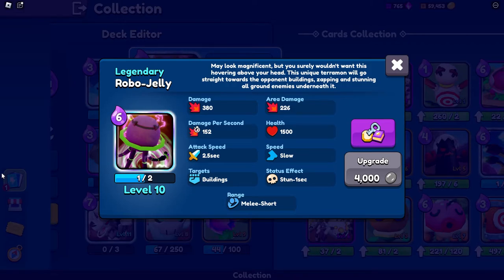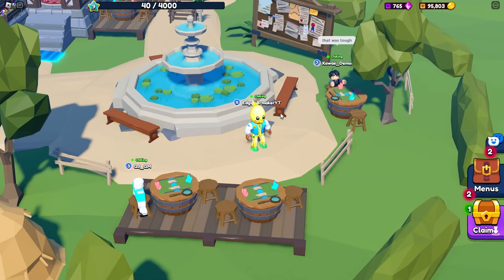These are the stats for Robo Jelly: 380 damage, 226 area damage, 152 damage per second, and 1500 health — so he's a really tanky unit. Attack speed is 2.5 seconds, really slow as well. Targets buildings, and the status effect is a stun of minus one second. Honestly, Robo Jelly with Leekos — the wolf guy — they would honestly destroy. Really good combination, and maybe you can switch in Blizzrake as well.